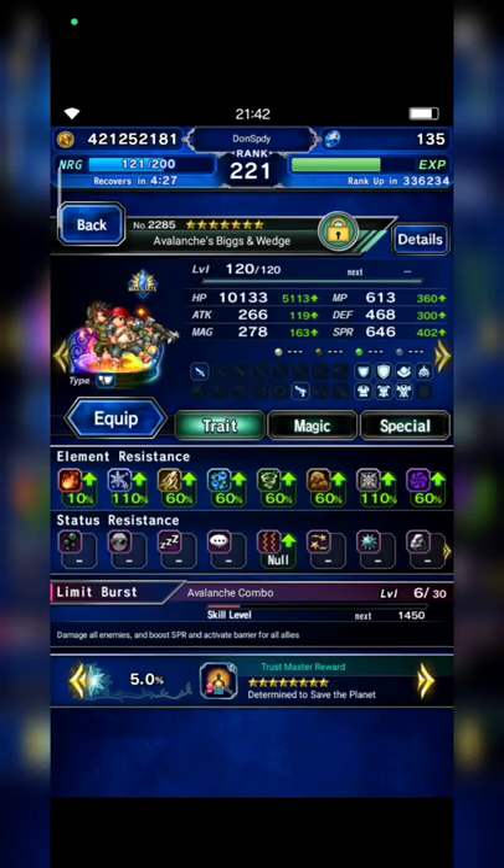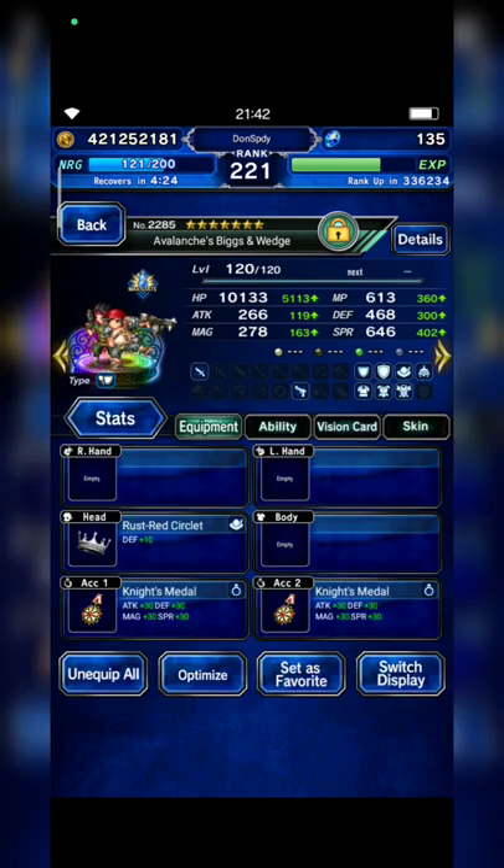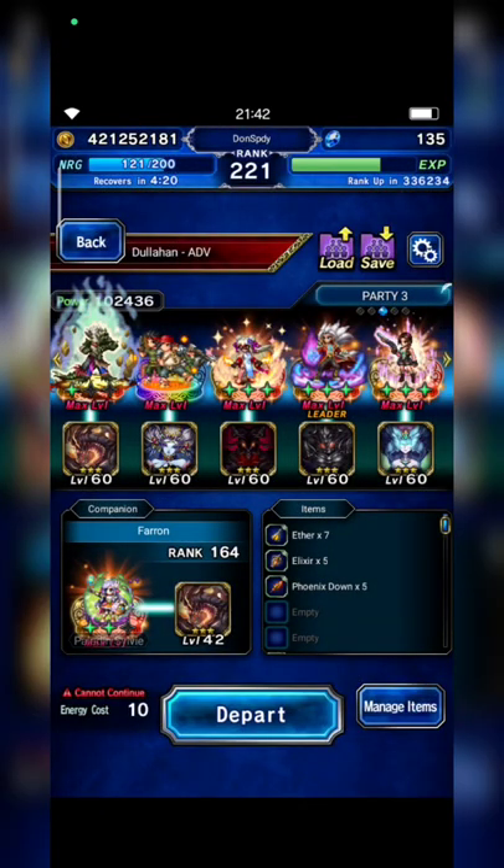I bring Bigs and Witch with at least 100% ice and light resistance. I also need Sylvie and Lara Croft — I'll explain about them later. Alright, here we go.